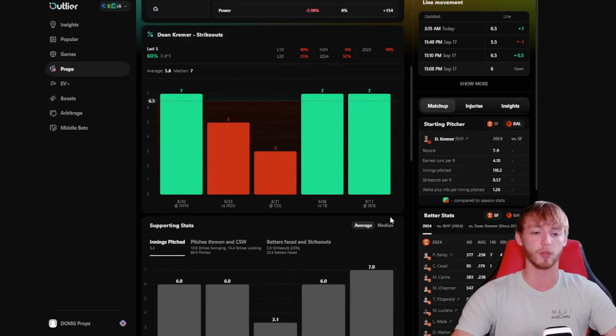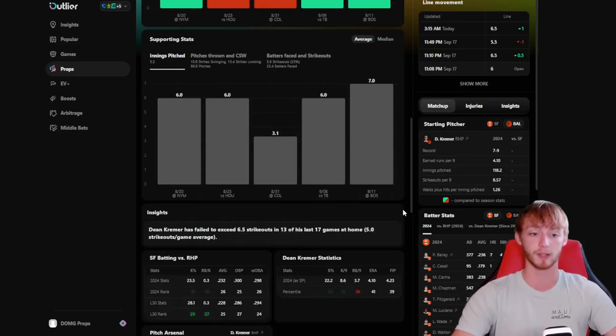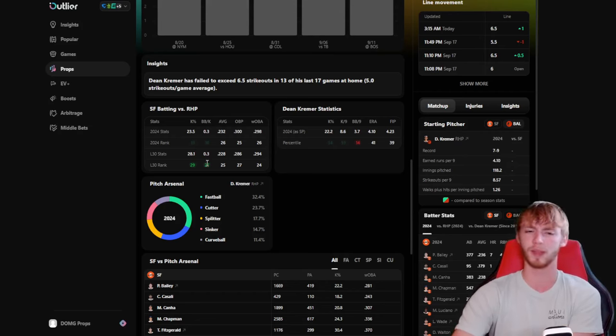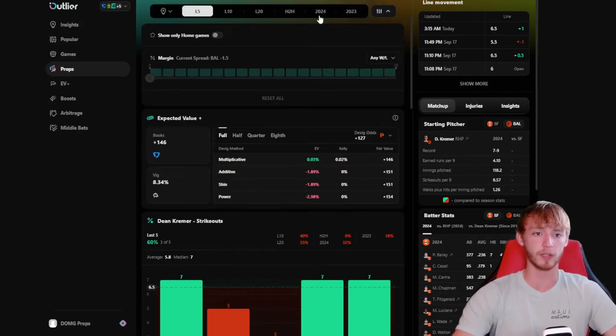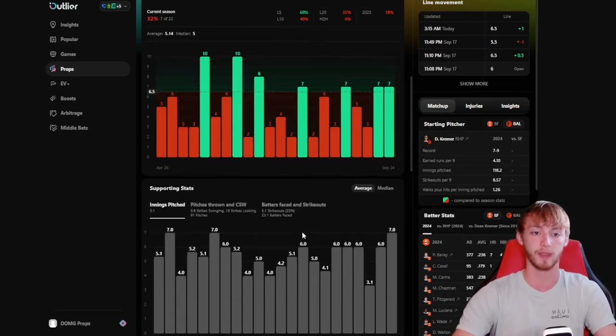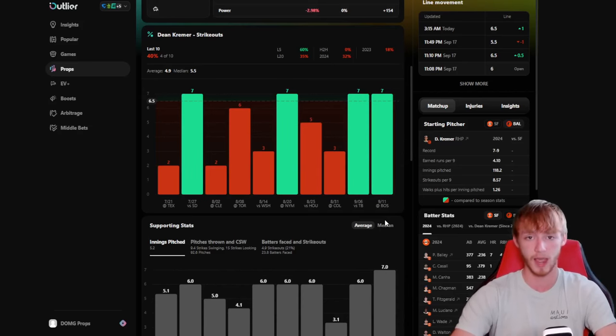He's only over this line in about 32% of games this year, but he has been pretty good in those last five, going over in three of five including back to back — though both those games he only had seven strikeouts and they were against top strikeout teams. His last three games have been against really high strikeout percentage teams in Colorado, Tampa Bay, and Boston. He does face the Giants today, who also strike out a lot against righties — but the Giants have had tougher matchups lately, like Dylan Cease. I think this line is a little bit too high for Dean Kremer, who is not as good of a strikeout pitcher as some of the more recent matchups the Giants have faced.